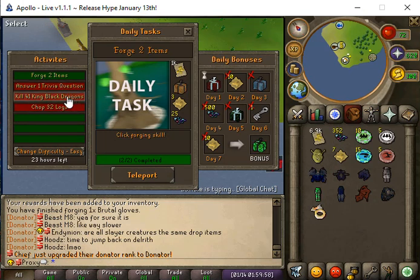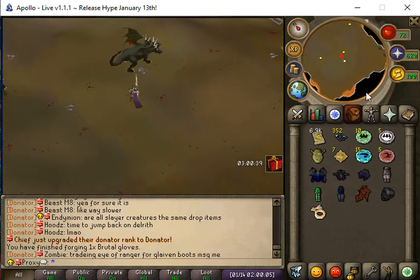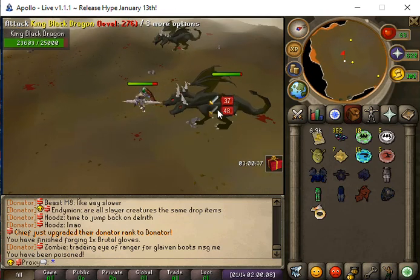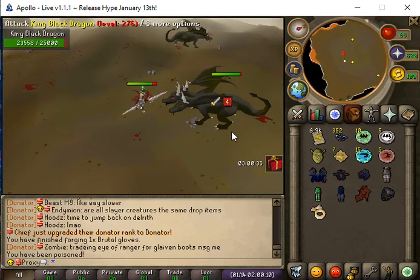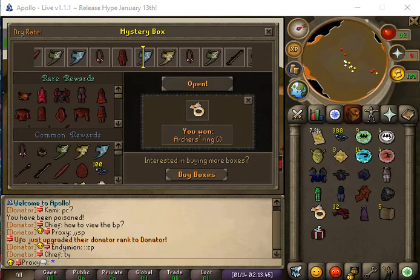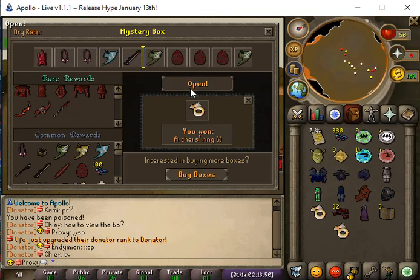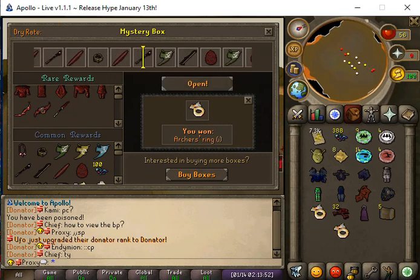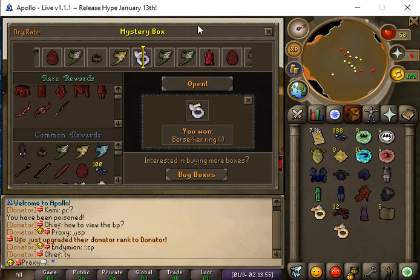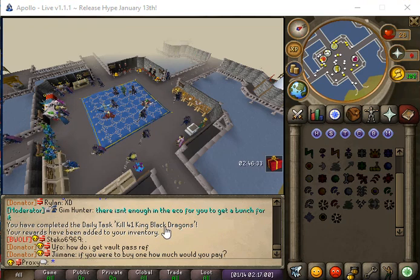The next daily is to answer a trivia question and we have to kill 41 King Black Dragon, so let's go ahead and do that. We're not doing much damage but we might be able to manage. We're going to open two PVM mystery boxes — we get an archer's ring eye and the second drop is a B-ring eye. We just finished killing 41 Black Dragon.